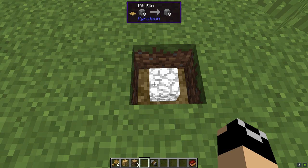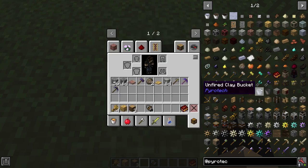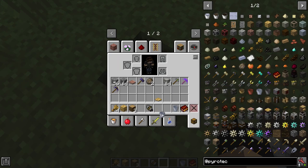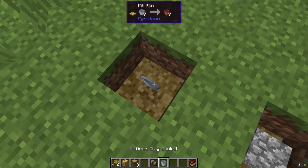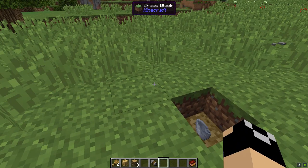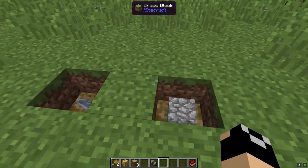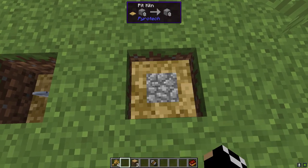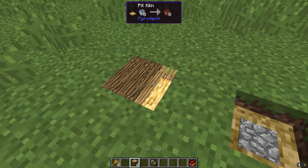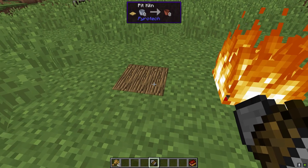You can put up to eight items in the pit kiln and they have to be the same type. For example, eight unfired clay buckets placed down one at a time. You also need four solid blocks around it — grass, dirt, sand, whatever is fine. Then place the straw bale on top, place your logs on top of that, and ignite it.